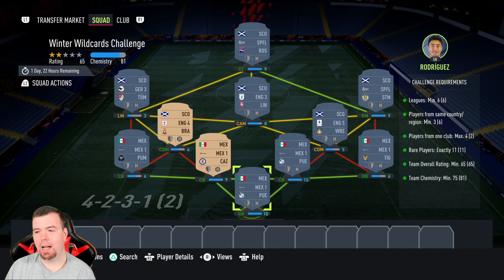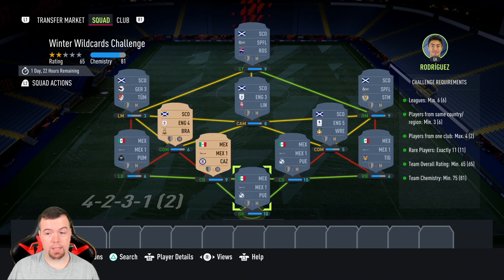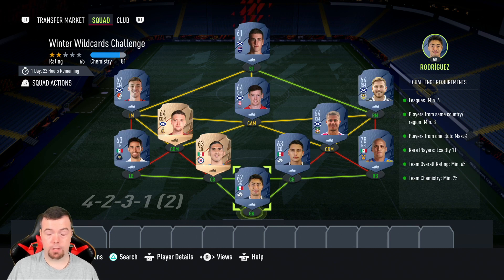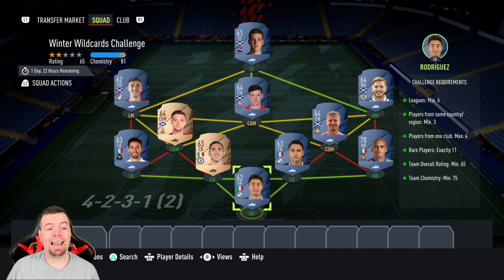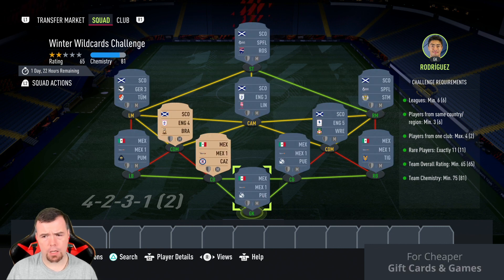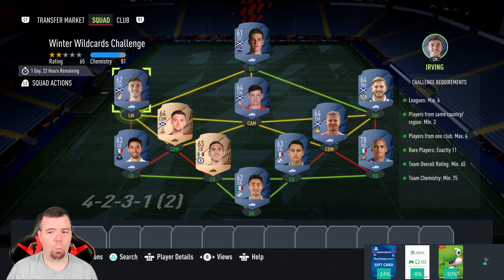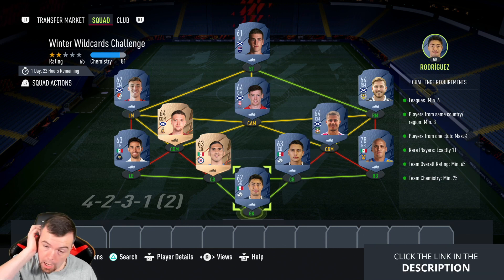It might actually be better to just use gold rare players. The requirements are: six different leagues, a minimum of three players from the same nationality (I've got six — Scottish and Mexican), max four players from one club, and a minimum of eleven rare players. Team rating 65 isn't too bad, and team chemistry 75 is manageable — we're sitting on 81 here, with no position changes or loyalty needed.